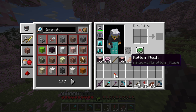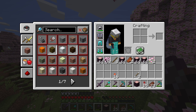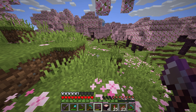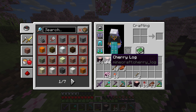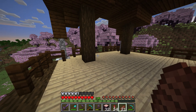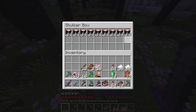So let's first loot 9 stacks of cherry wood. By the way I found a pillager outpost in this biome and got 2 armor templates. So we finally have 9 stacks of cherry wood.